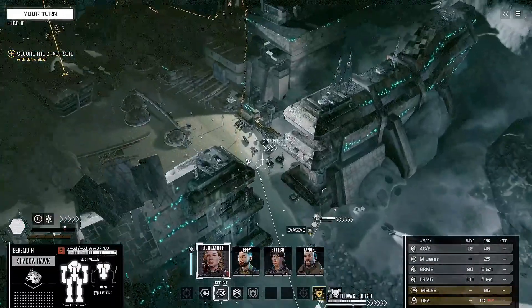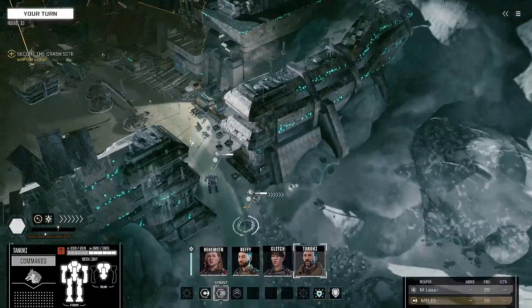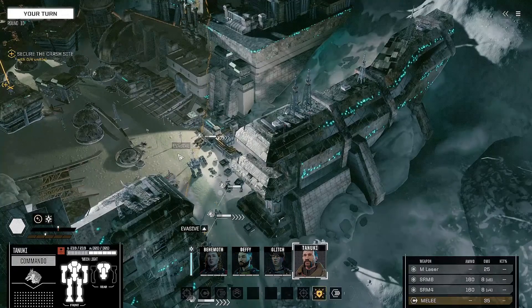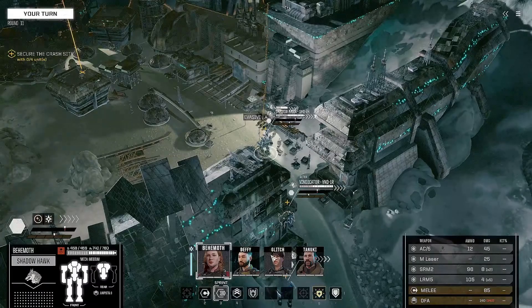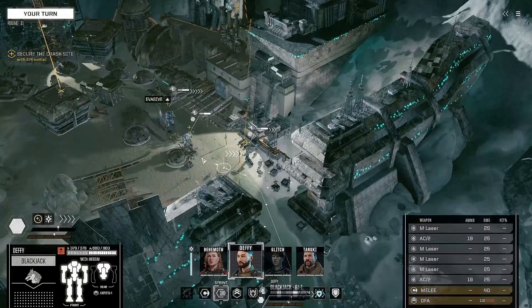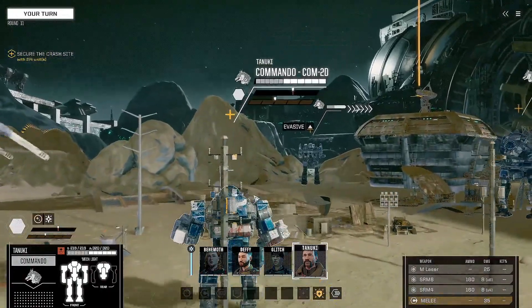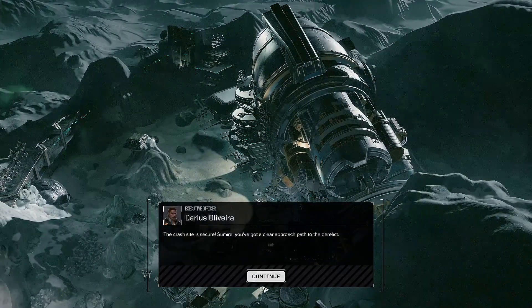Anything negative? Let's get to the edge — just need to get everyone in first. Glitch can get in. Let's start with Glitch — get in here. Deafy, you could probably secure the back side. Tanuki, get to this location. The crash site is secure — we've got a clear approach back to the derelict.